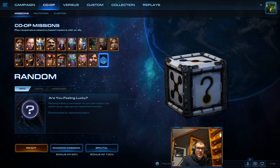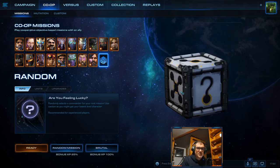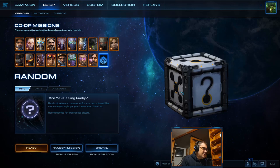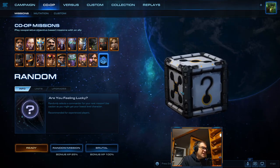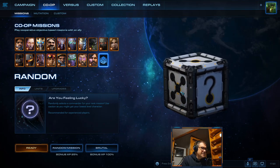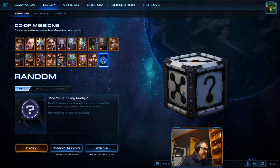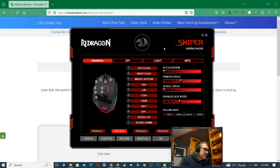Hi guys, today I'm going to talk about mouse rapid fire in co-op. I already did one video once upon a time but decided to update it, so here is the new one. Mouse rapid fire is very useful in co-op — in many cases it's a faster and easier way than using keyboard rapid fire. First, let's go over how to set it up, and then we'll test it on clickspeedtest.com.